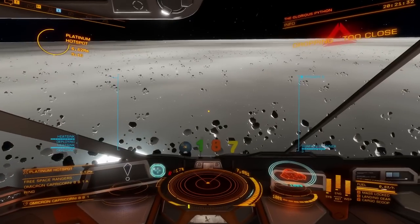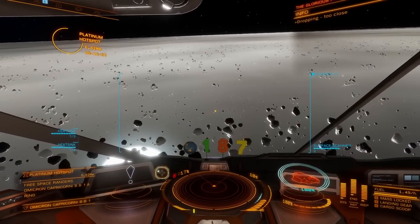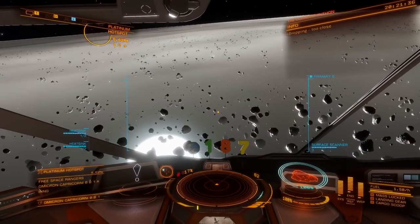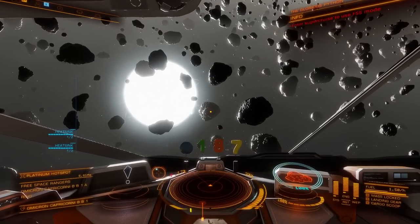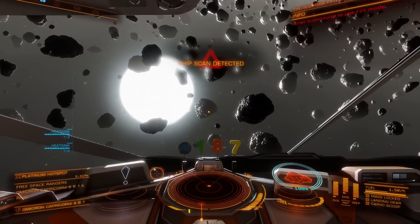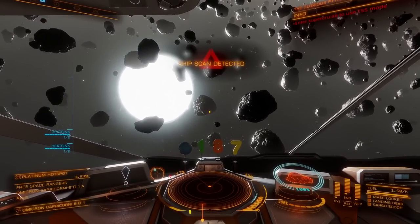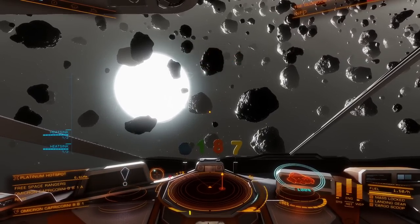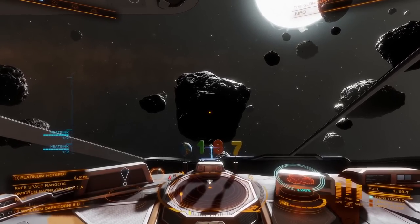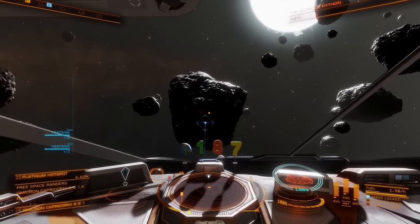We dropped into a really good location — I did drop into the thicker patch area. Now we're just going to fly towards that other platinum hot spot once we get down towards those rocks. Before you start mining and collecting platinum, let these pirates scan you first. Once they leave you're free to switch back to your primary fire group and start prospecting rocks.